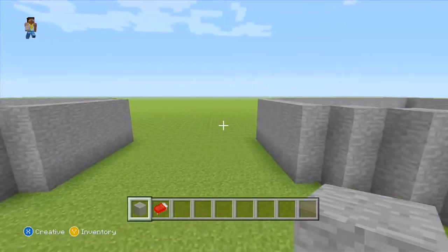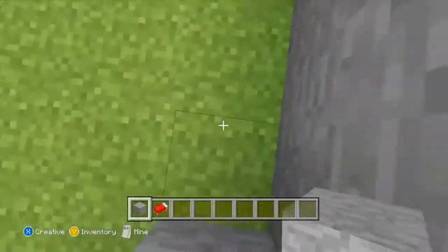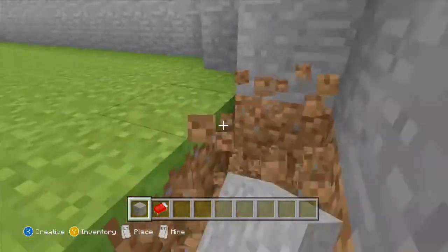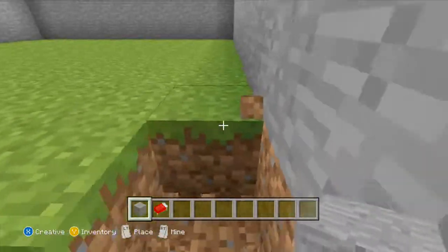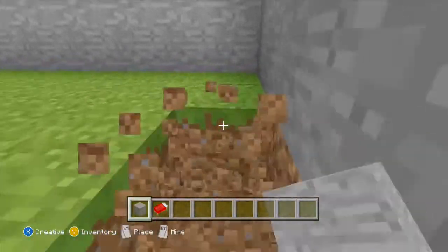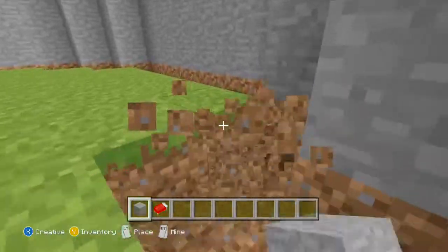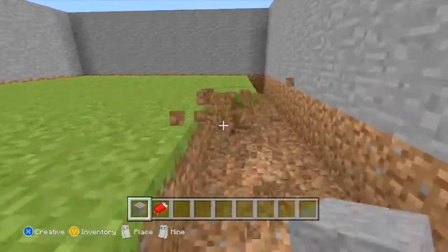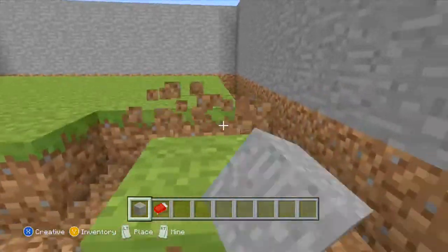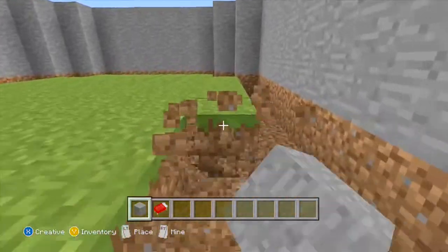Once we have that done, I'm going to go inside and delete the grass blocks, then put down some carpet — or wool. Pick any wall material you want. You can keep the grass if you want, however I want to have some nice colorful wool just to make it appealing.